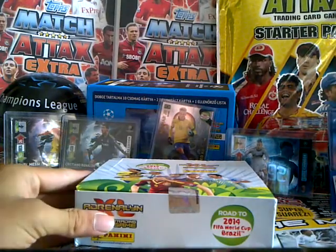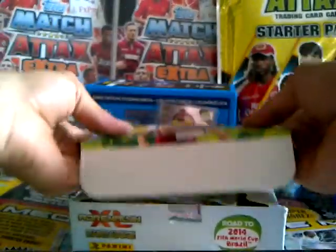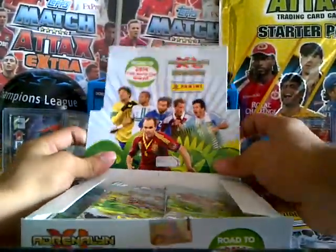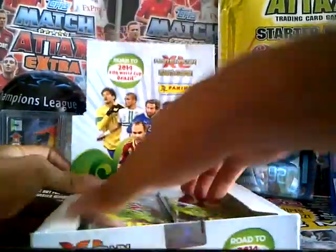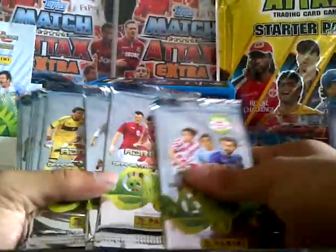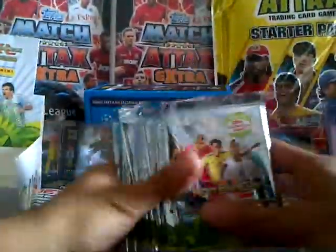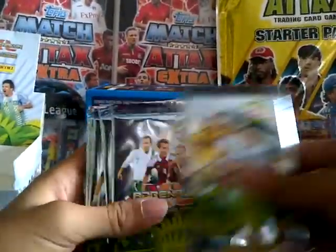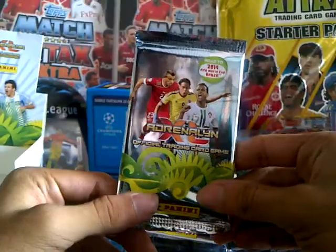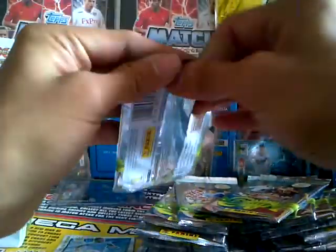Here we have the box. Let's just open this seal. Here are the packs — just removing them. Counting them out: 24 packs in total. These are the international ones. I've not got those England Superstars ones. Let's get these opened without wasting any time.